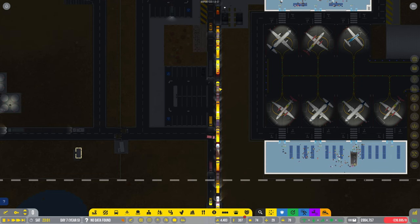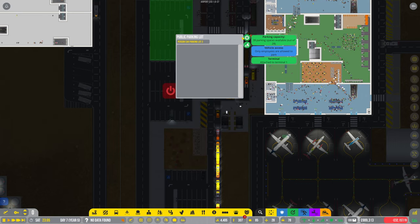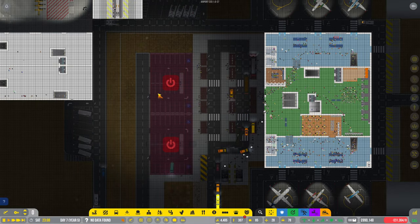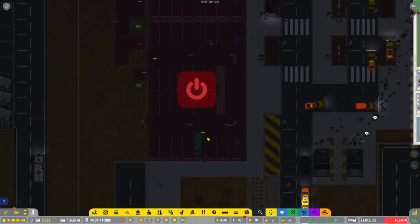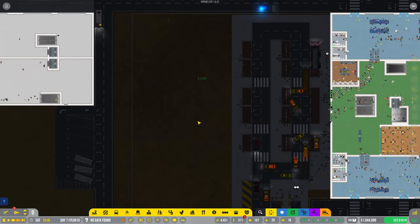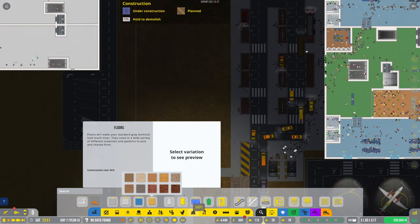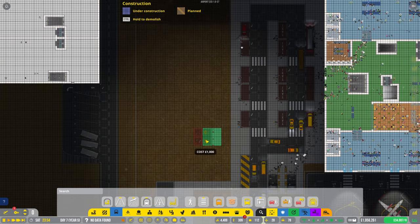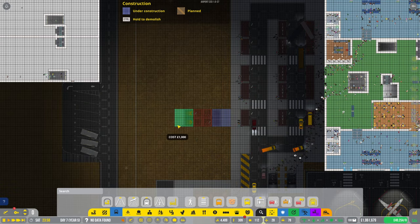It looks very pretty in terms of the headlights but yeah it is a bit of a problem. The reason is we've not got enough dropping off space here. The car park appears to not be used — all vehicles will be evicted. We'll get rid of these, we don't need them anymore, and we'll get rid of this road here. The car parking doesn't seem to be used, probably because I've charged so much for the pleasure of parking that people just aren't using it anymore.